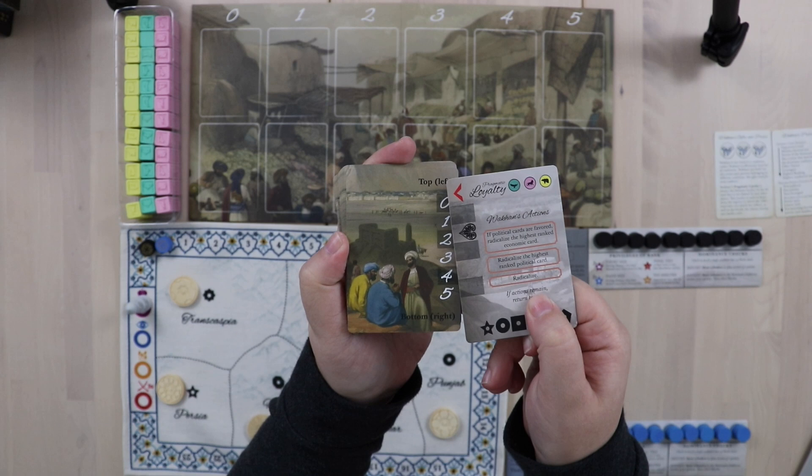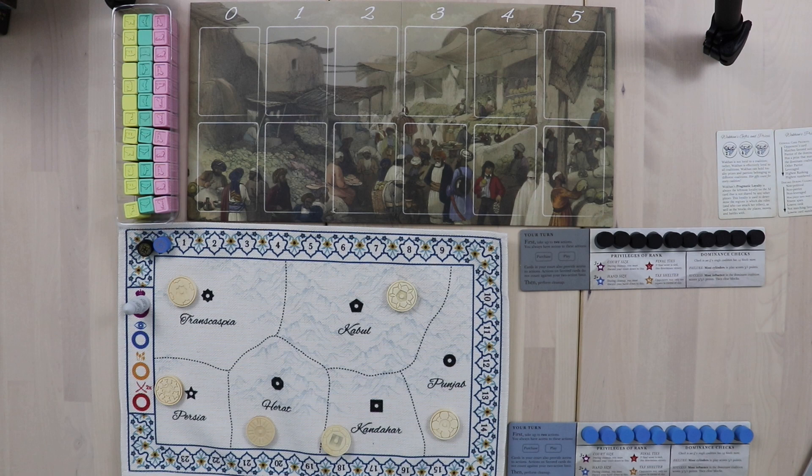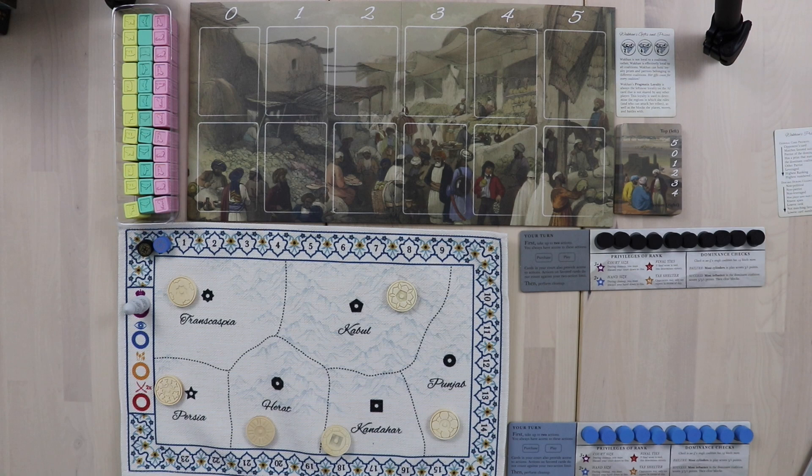Most of Wakhan's turns will be run using these cards. When you flip one, it interacts with the back of the card that was next in the deck. I'll give those a shuffle and set them out. Now I'm going to show you how to set up the market just so that you know how to do it for your own games.